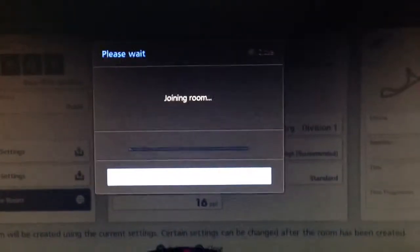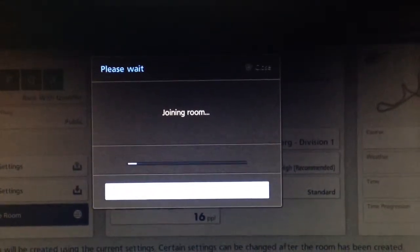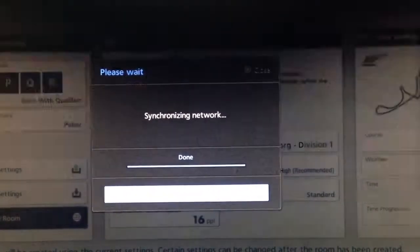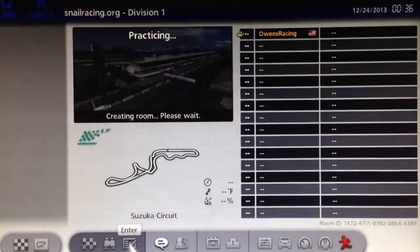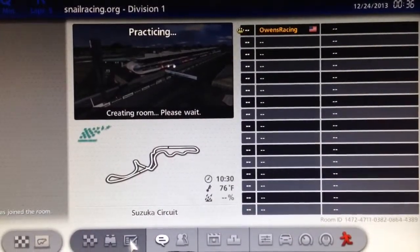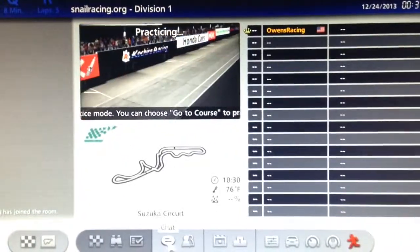Once it's loaded, we'll discuss how to handle the qualifier and the first race, and how to figure out the setup for the reverse grid. If you don't do this procedure properly, you could have a problem where all the racers show up on track alone and won't be grouped together and won't be able to see each other.